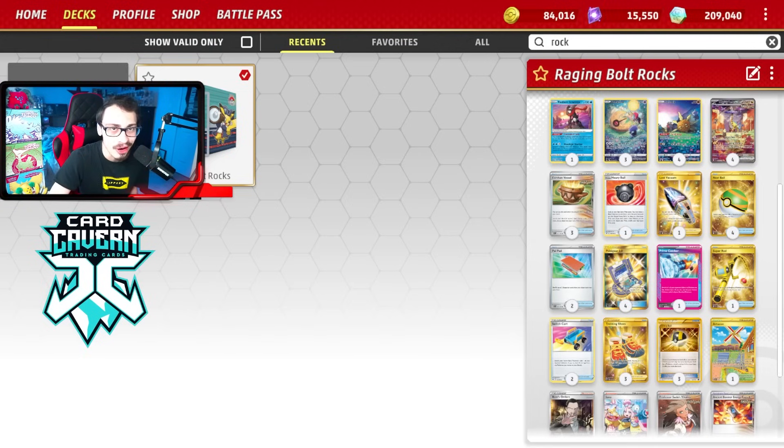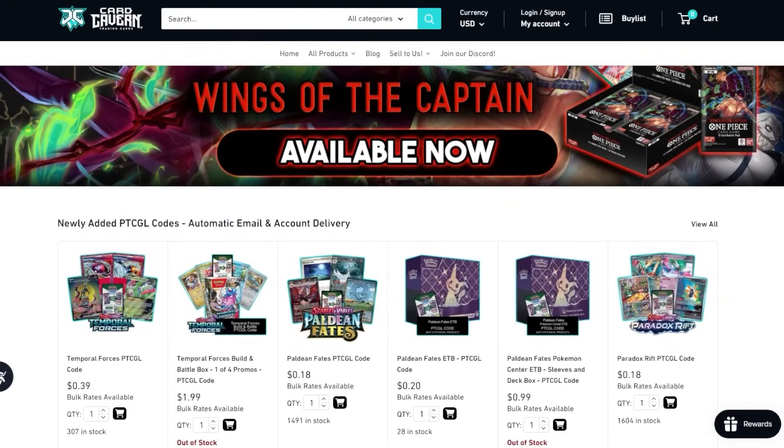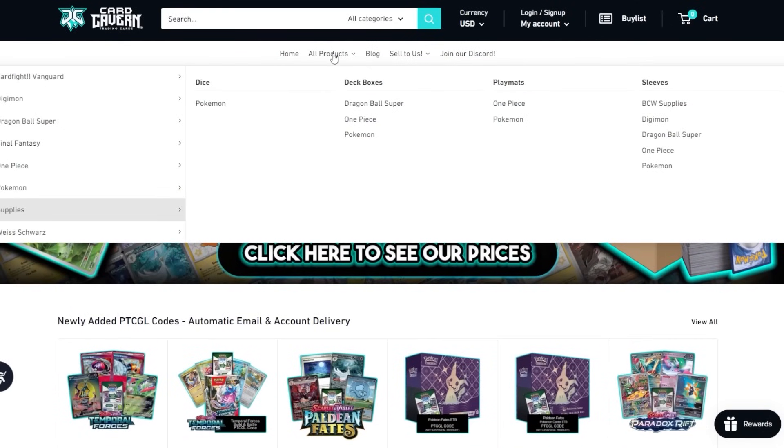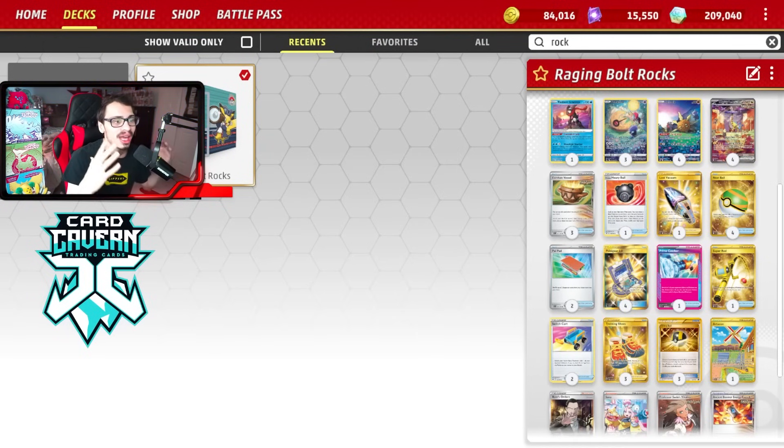If you're new to the channel, make sure to subscribe. We're on the road to 60,000 subscribers — we're less than 100 subs away from 60k, so subscribe either way and help me on the road to 70k. Big shoutout to the sponsor Card Cabin TCG. If you're looking to get any Pokemon TCG Live pack codes, they've got the cheapest prices. Use my discount code LDF for 5% off your order. Also check out my second channel — I just did a video on Twilight Masquerade rogue decks.